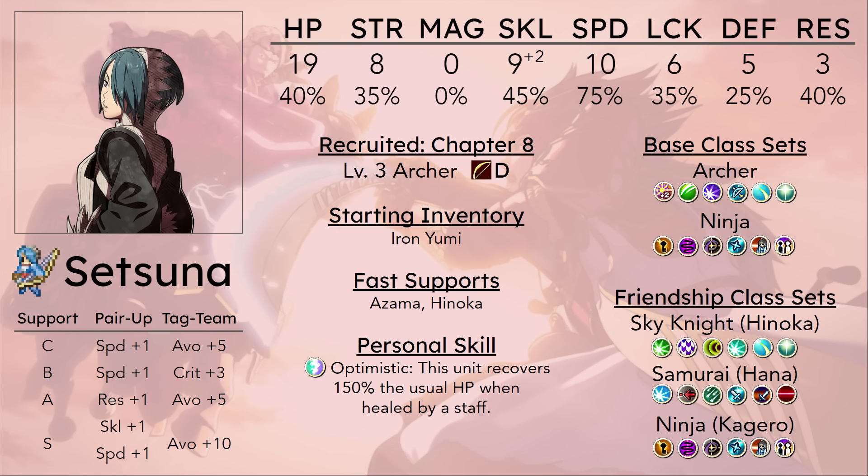She's probably the unit that benefits the most from Bowfair of any Sniper in the game. Bowfair is just such an underwhelming skill though, because if you're using bows for their effective damage, you can get more benefit from just forging your bow to Iron Yumi +1, which gives an extra 6 might from effective damage when Bowfair just gives you 5. Of course it helps more against units you're not hitting effectively, but Setsuna probably isn't going to be making much of a dent against Great Knights and Generals anyway.